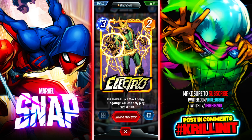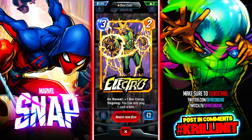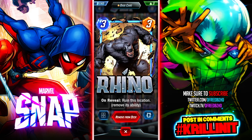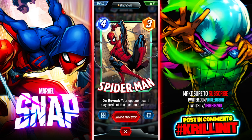Rhino has a good tech ability where he can destroy location cards. Spider-Man's a good card because what he does is disrupt the opponent for the next turn — I've had this win me a lot of games in a lot of different decks by playing him and having them not being able to play a card there. He's also really good with Magic. I like to drop Magic first and then next turn play Spider-Man.